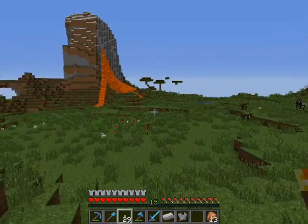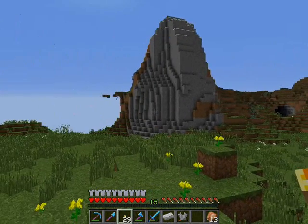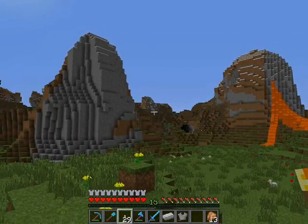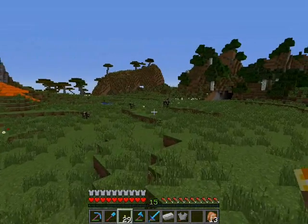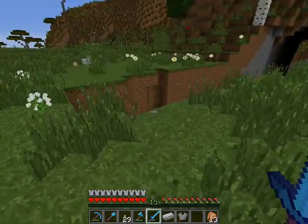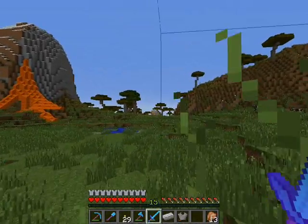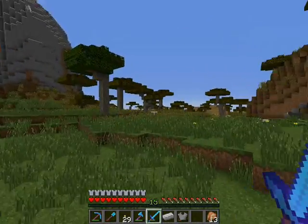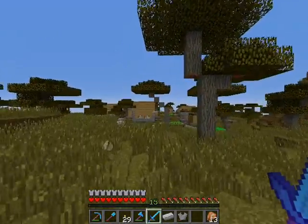There's a cave right there too — I didn't see that. Extreme hills all around here. I thought about building my base up here, but I'm really not interested in building on a mountain. Is that a ravine? Yes, this is a ravine — not a deep one, but a ravine nonetheless. And straight through that way — you can see it from here — there is a village.